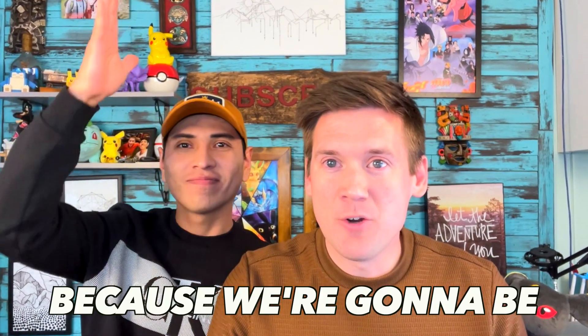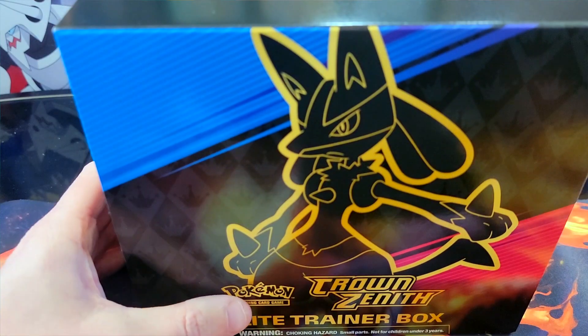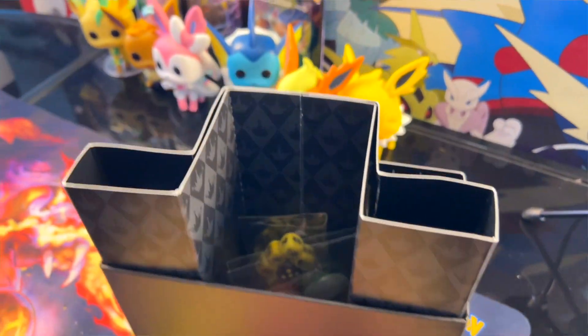Today I am excited Diego because we are going to be opening up the new Proud Zenith Elite Trainer Box. We're finally able to get our hands on one. We spent all day looking for it. I'm really excited to get this. We love the new art and design of this new ETB box.